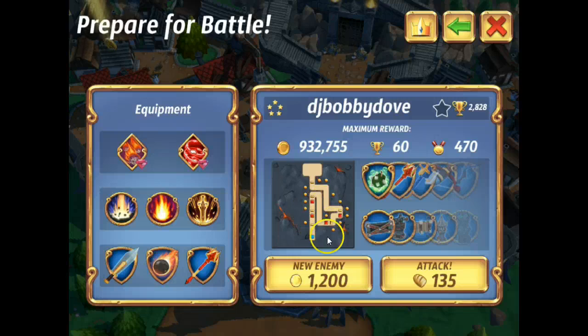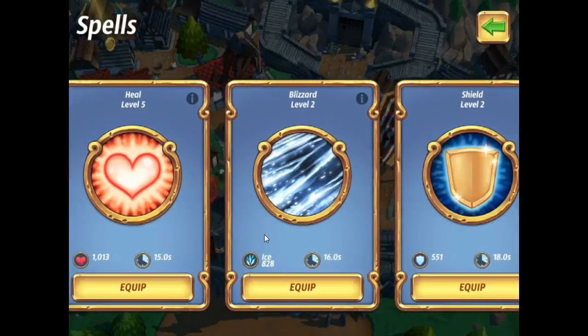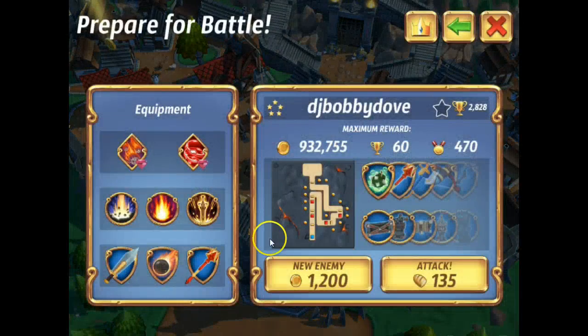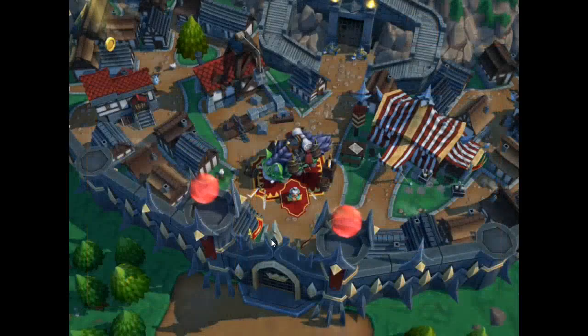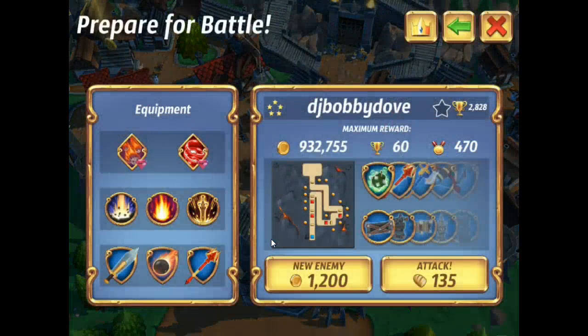We're going to try and run through this really quick. We're going to bring cannons, of course — cannons will help us kill these things right here. He has a lot of firebolt towers, so we're going to bring pyromancers. And then we need Firestorm. I don't think we have Bladestorm unlocked on this account yet, so we're stuck with Hammer Strike. And then we'll use Sword Rain, which is level 6.